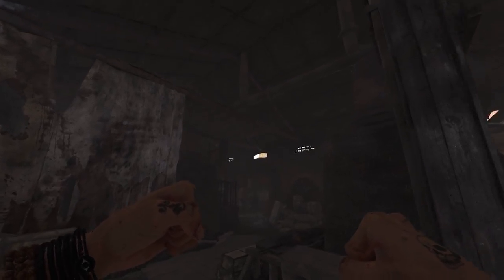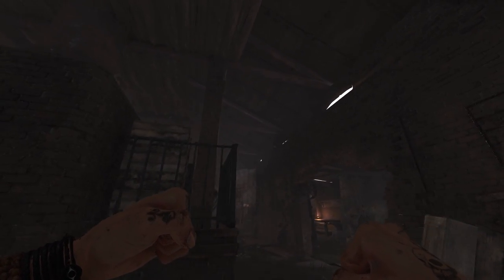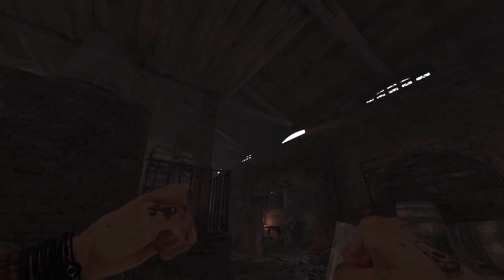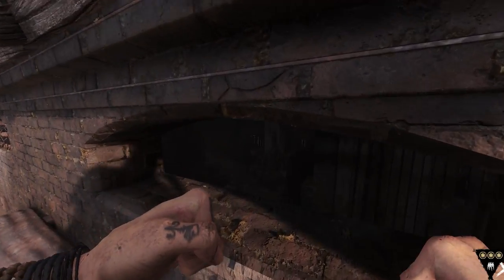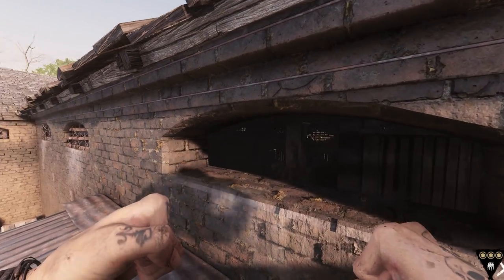Going back inside, there is another roof opening just above the last spot. This particular spot gives you more options compared to the previous ones. Looking from the outside, if you are brave enough to peek this, you can see directly down into the building where I was just standing.